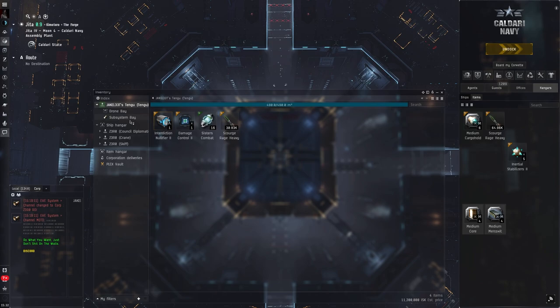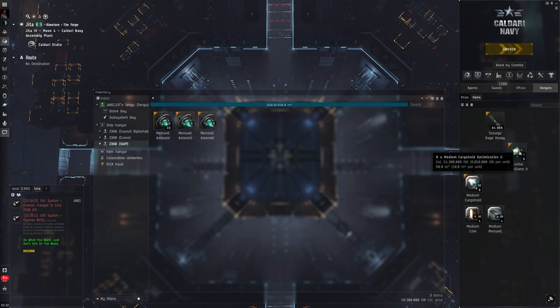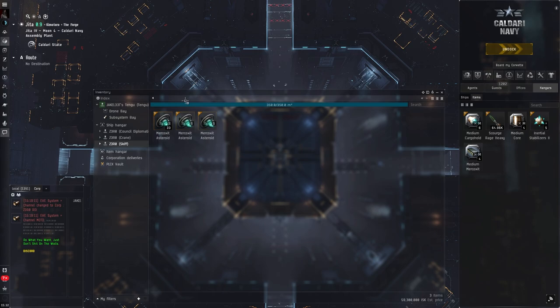These are extra rigs — every time you break down the Skiff you lose rigs, so I just carry extras. I don't run Field Extender IIs because they're expensive; I'd rather just use IIs since this is a bug-out kind of situation. I also carry extra medium cargo hold rigs in case I have to break down the Crane and put everything into a freight service or whatever.